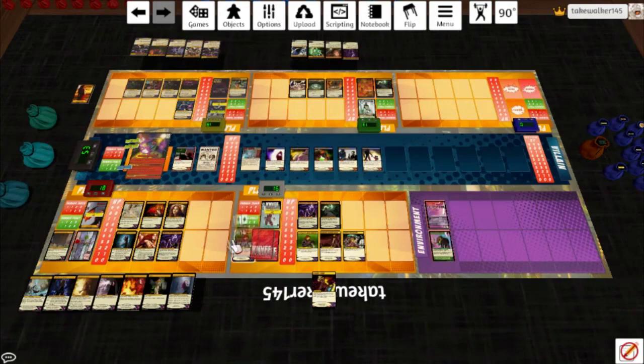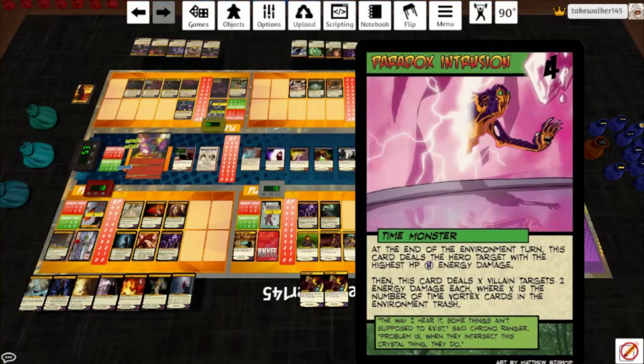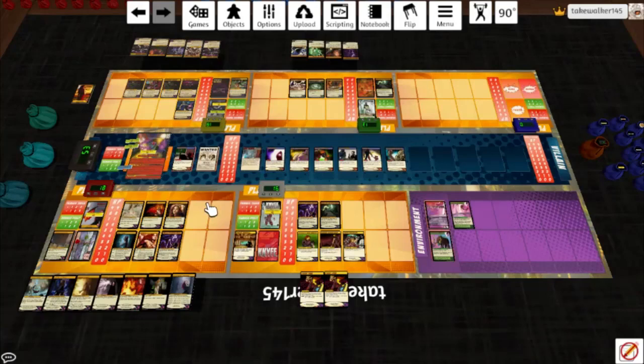Do we want to play the top card of the villain deck? I kind of feel like we do. Paradox Intrusion — end of the environment turn this card deals the hero target with the highest HP four energy damage. That is Scarlet and she's immune; she's doubly immune. Then this card deals X villain targets two energy damage each, where X is the number of Time Vortex cards in the environment trash. There's one, but unfortunately Spite soaks it because he's a jerk. Compound Epsilon — here we go. Good thing I nerfed his damage for a round.